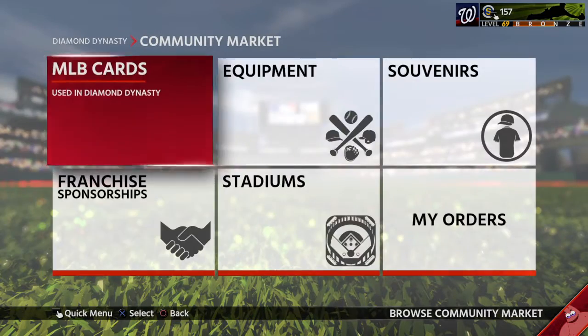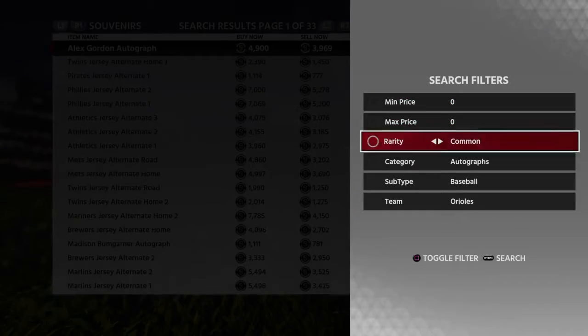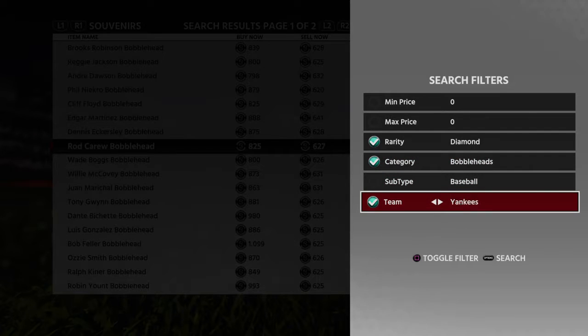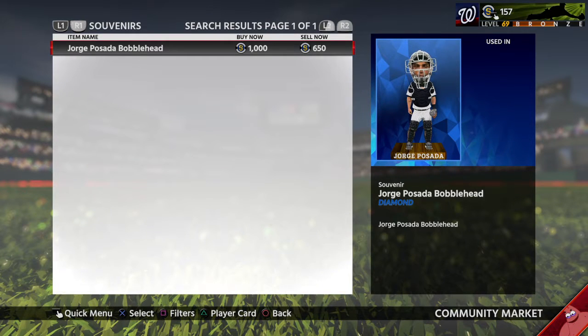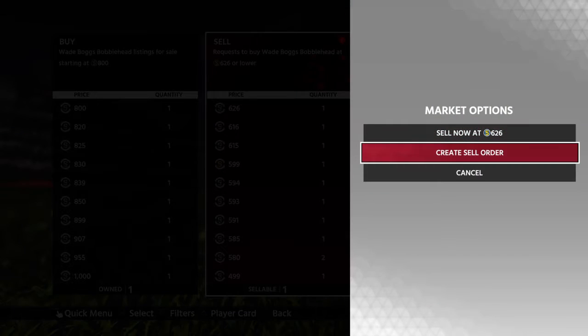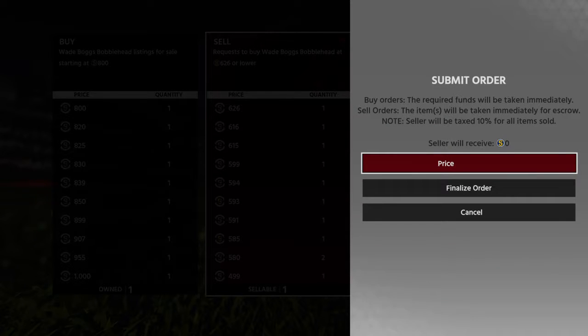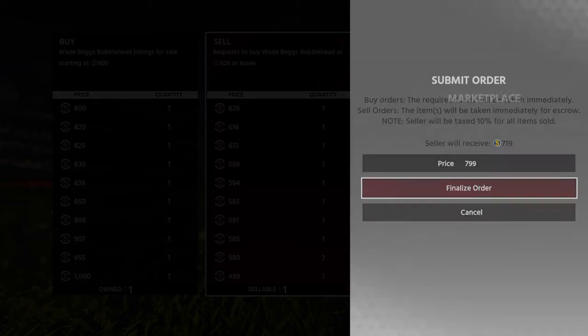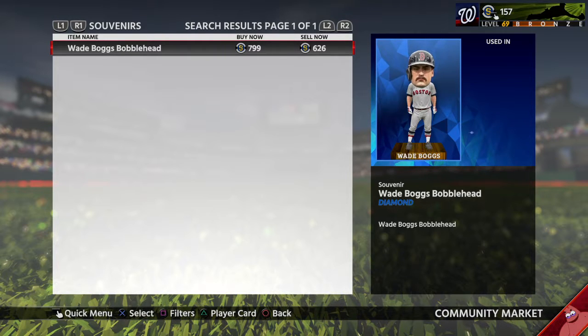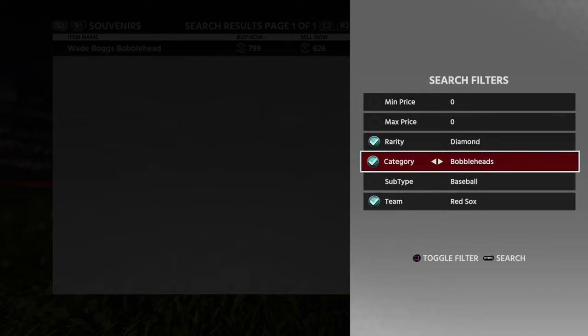The first thing we're going to do is go sell the Aaron Judge bobblehead — diamond bobblehead. Actually wait, it was not a bobblehead. Since we're here though, we'll go to the sell side and hit a sell order. You're going to want to put it one below the lowest price, so 799. That's almost 800 stubs. Now let's go do the Aaron Judge baseball.